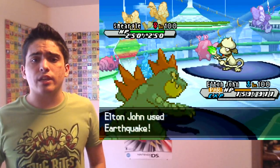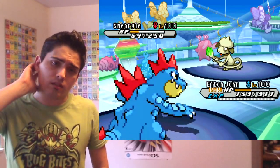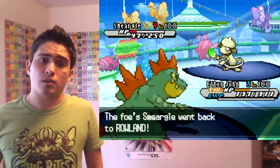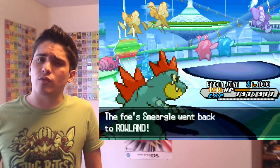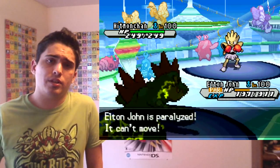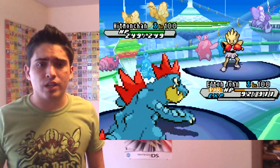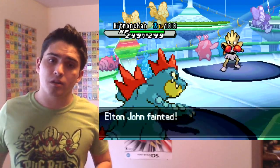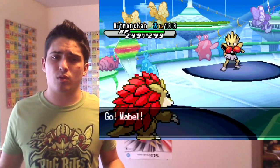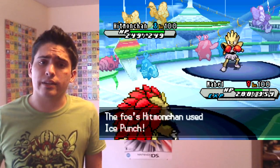He brings in Smeargle to tank an Earthquake — I'm at roughly neutral or minus one after a Dragon Dance. Smeargle lives, then goes for U-turn. I go for Waterfall, figuring I'd be close to Torrent range after the U-turn, but I'm paralyzed so I don't even land a Torrent-boosted Waterfall, and he takes me out with Drain Punch. Feraligatr definitely could have done much more — sorry to Feraligatr fans. I'll use the Swords Dance set going forward.